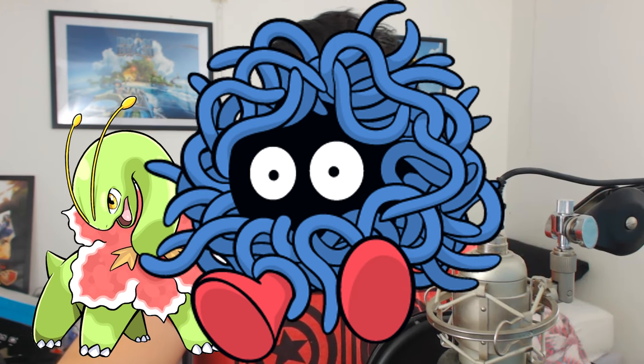We're first introduced with a grass type, which is Chikorita. Chikorita is the grass type that evolves into Bayleef, which evolves into the mega awesome Meganium. A little fun fact: Tangela right now in Pokemon Go is the only dedicated single grass type. Every other grass type in Pokemon Go is combined with something — Venusaur is combined with poison, others are combined with other types. So Meganium will be a dedicated grass type as well.